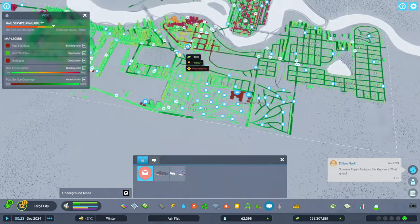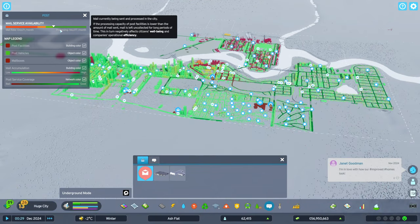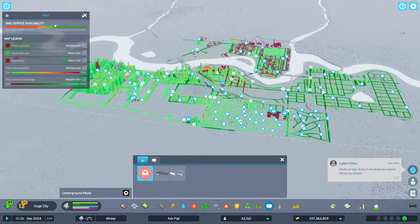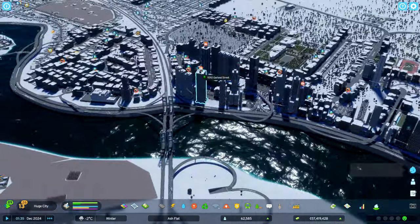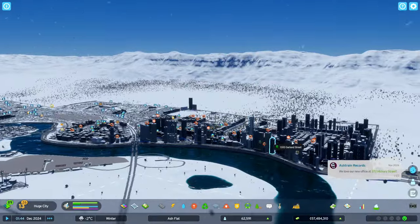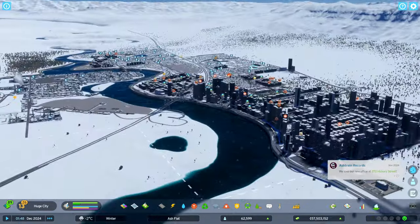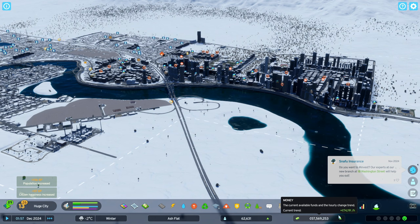After shutting those off, processing actually went up even more - working 100%. We have our post offices working now. We also have issues with ambulances and hearses, but the post offices are fixed. We're able to shut two of them down, saving money and making $75,000 an hour.